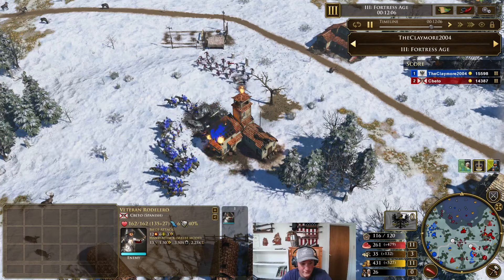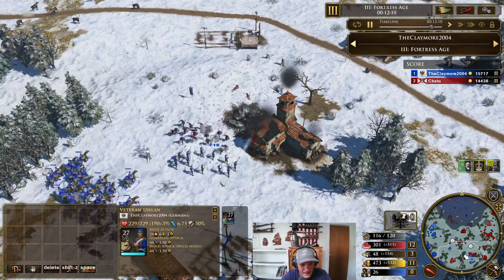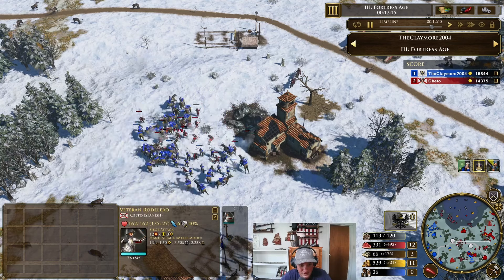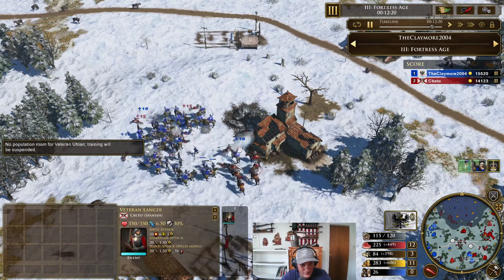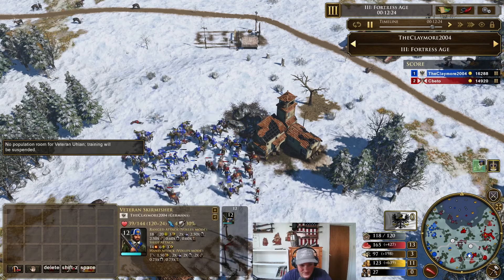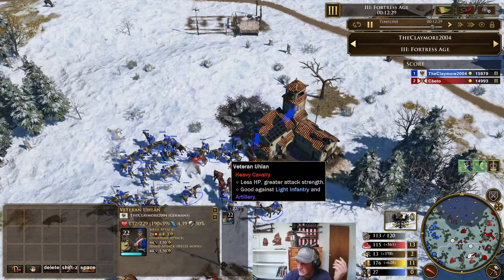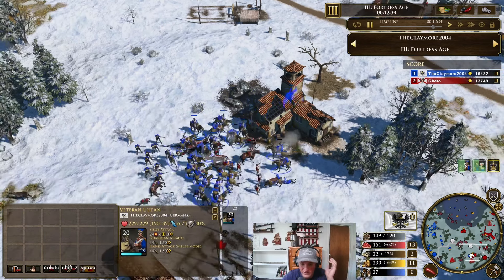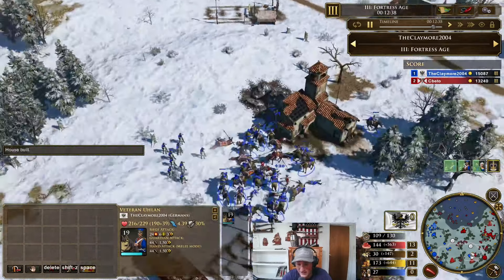I got 27 ulans — 40% hand attack resist, 13 hand attack, 3.5 versus cavalry, 44 hand attack, 229 HP. But just the pure DPS and body blocking for the skirms — look how quickly those rods go down. All his rods are dead. He calls out the lancers but it's too late. The skirms didn't do that much versus the rods — it was the pure DPS of the ulans that just tore through those. That's just crazy.